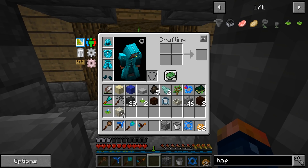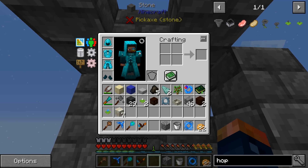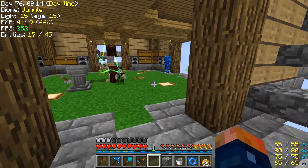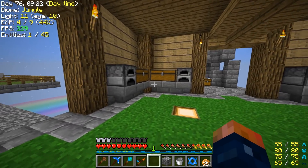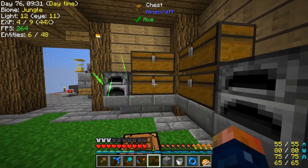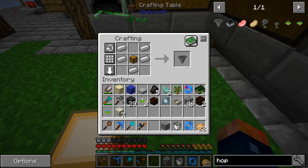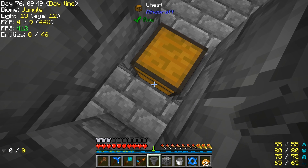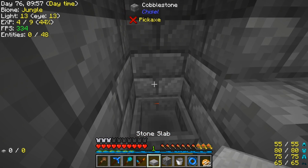That just disappears on us. Now I just broke the hopper — where else could the hopper have gone? It just disappeared. So I have magic hoppers that like to disappear. Let's go ahead and make another one. We'll sneak-click over here, and then we can throw that slab down.